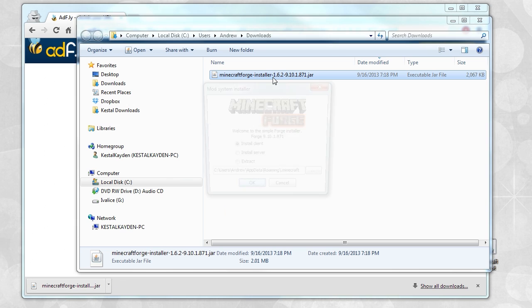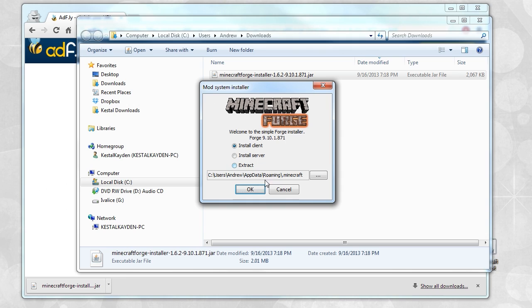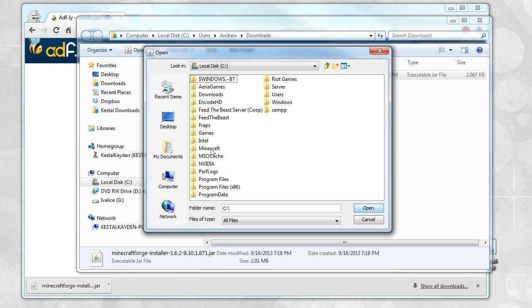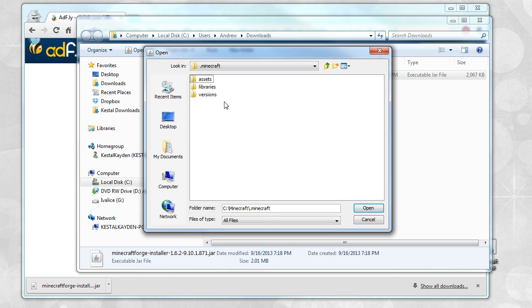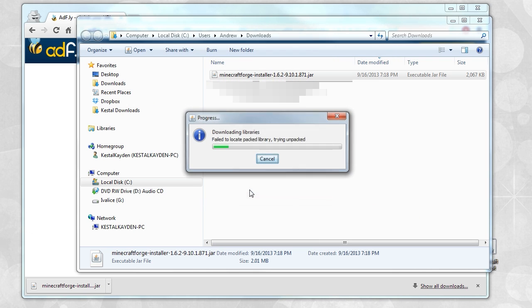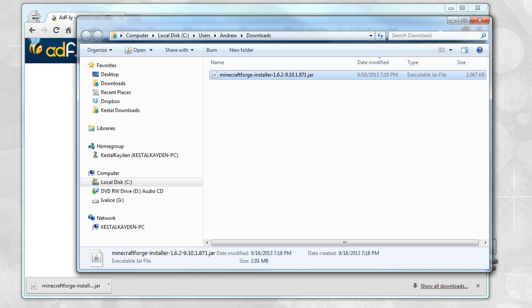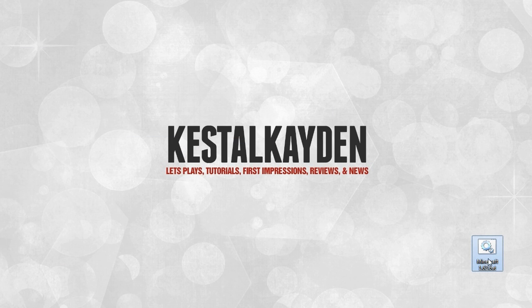For those that haven't been following, this step is a little bit easier because it automatically tries to detect the folder you want. However, for those that have been watching from the first part, what you want to do is select an alternative Minecraft directory, click on Computer, click on Local Disk C, click on Minecraft, and one last time click on Minecraft. So you'll be in the Minecraft backslash dot Minecraft folder. Hit open and hit OK. If you changed where this is located, make the appropriate changes. Otherwise, if you're using the dot bat I gave you, place it in the Minecraft folder itself.